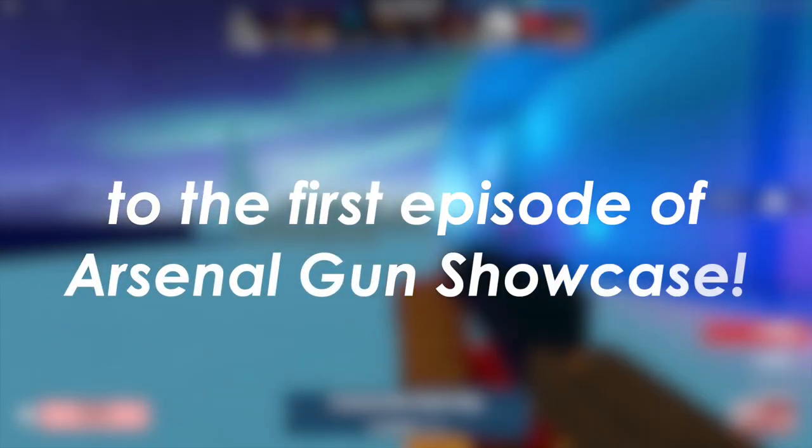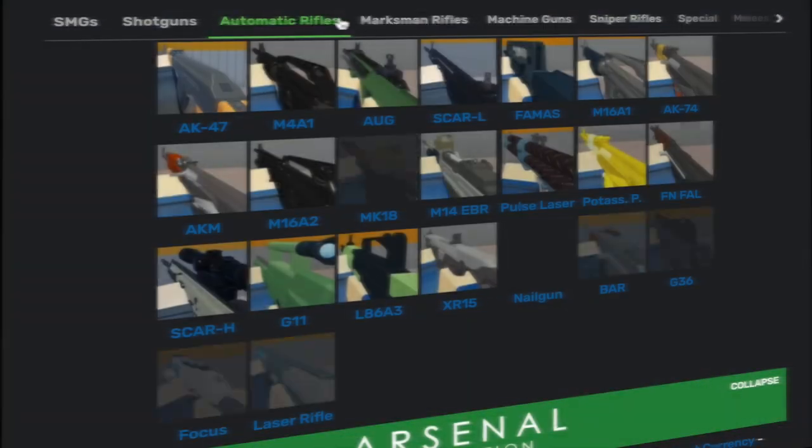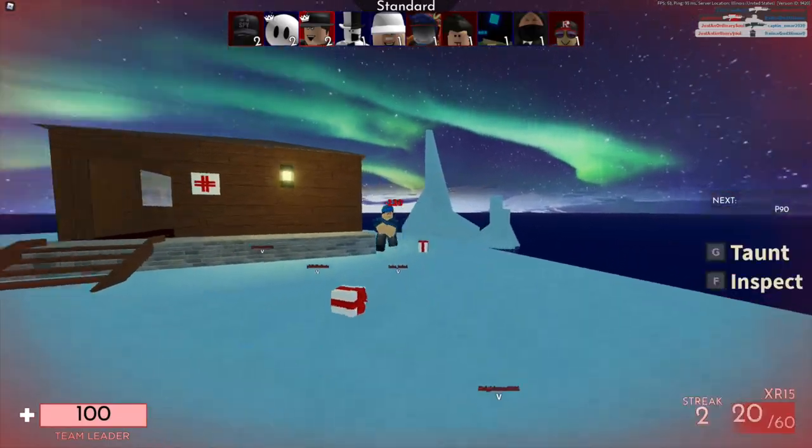Welcome to the first episode of Arsenal Gun Showcase. This is a series where we talk about each gun in Arsenal. My name is Remington VA, and let's launch into it. Get it? Because it's a concussion rifle? Damn it. Why did I agree to this?